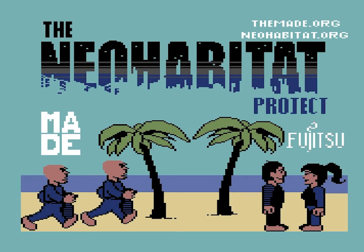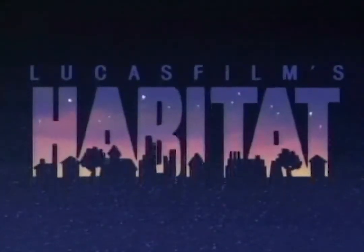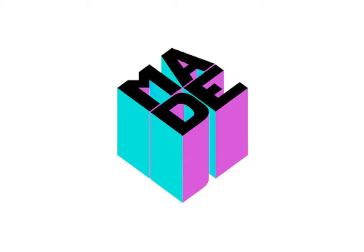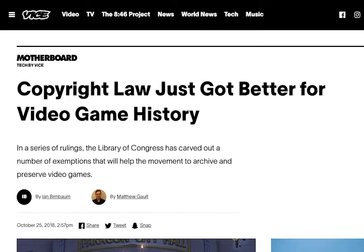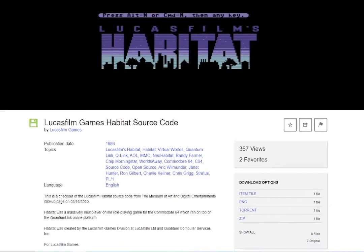Habitat was the world's first massively multiplayer online game, and was a remarkable achievement for its time. Originally released by Lucasfilm for the Commodore 64 in 1986, it established countless conventions of the MMO genre. The Museum of Art and Digital Entertainment worked for months to change U.S. copyright law to make it legal for them to recover and host this game online. This video will teach you the controls in just a few minutes, so let's play!